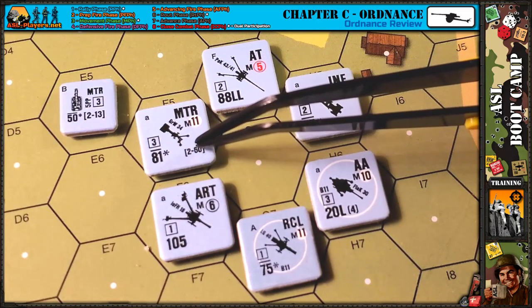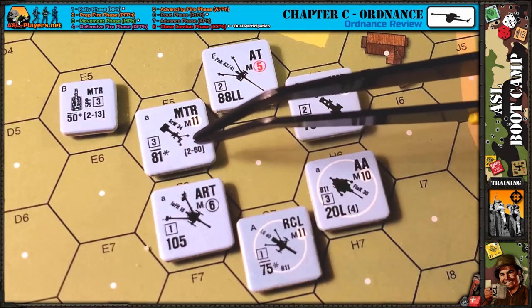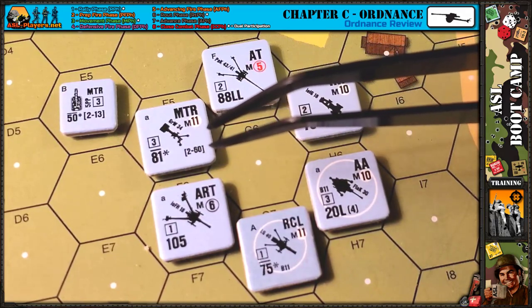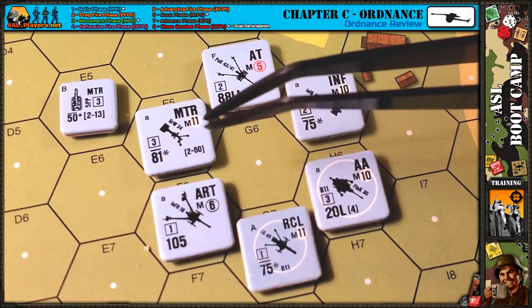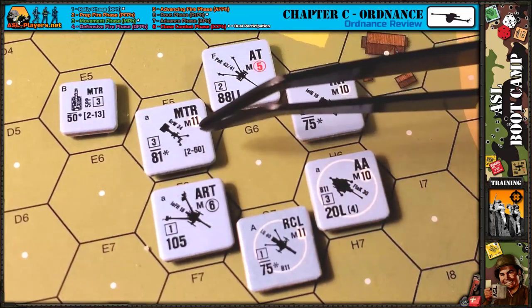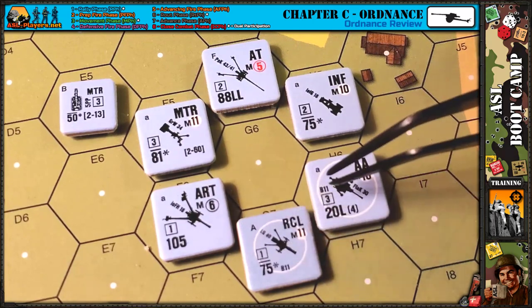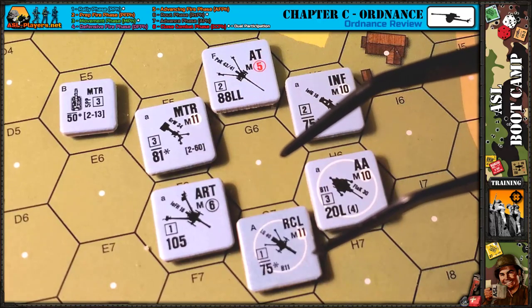These are all direct fire weapons — you have to see what you're shooting at in order to engage it. But mortars are a little different: they lob shells way up in the air; it takes a long time for the round to go up and come down, and they're very imprecise. So mortars use the area target type, which hits everything in a hex but at half firepower. The rest of these guns can fire area target type as well, but it reduces their effectiveness. Mortars can only use area target type — they cannot use vehicle or infantry target type.